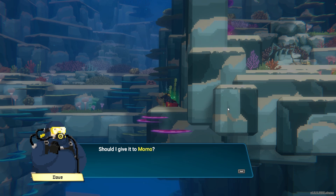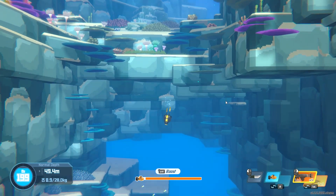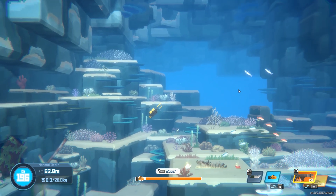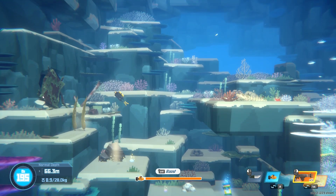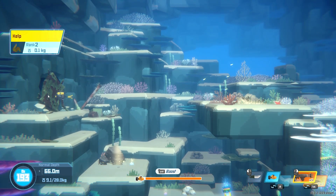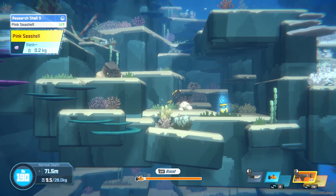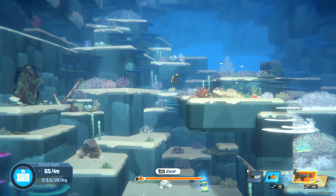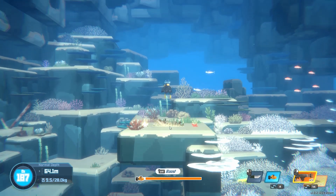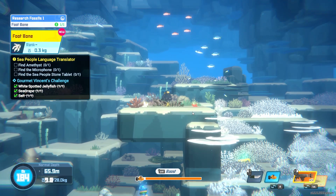Cat food — yes, we will give that to Momo. There is an achievement for feeding the cat 20 times; as a gamer, this looks suspicious to me. Blue and pink shells — both are good, both are on our list. This is one of these fossils, so I'm going to open it up and we got a foot bone. Excellent — every time you open them up, you'll get a seemingly random bone. We're going to collect those for a while.